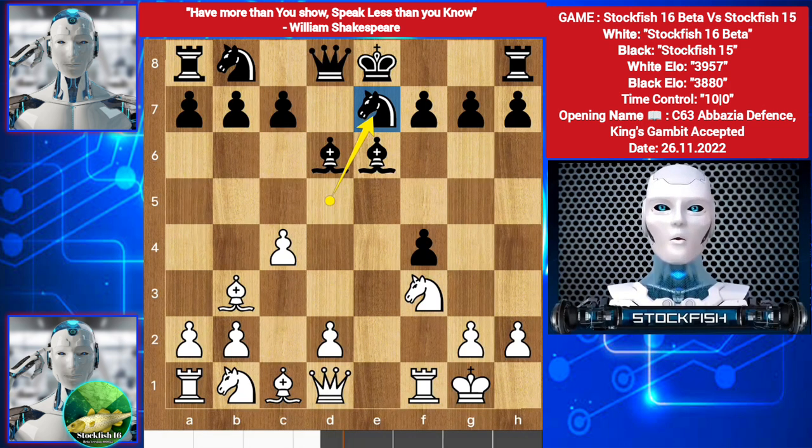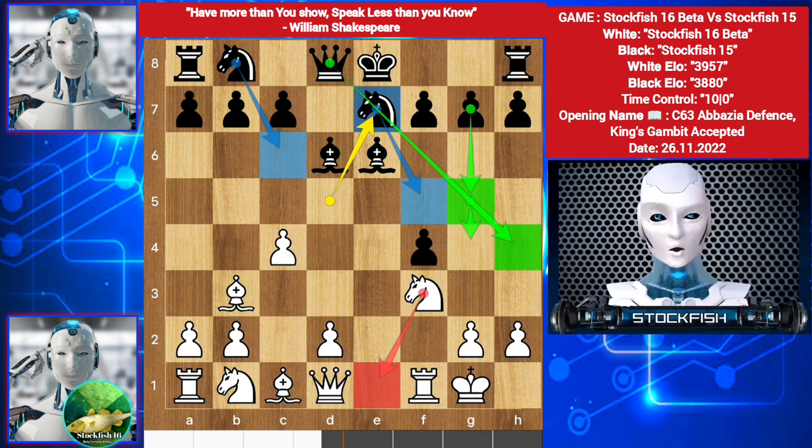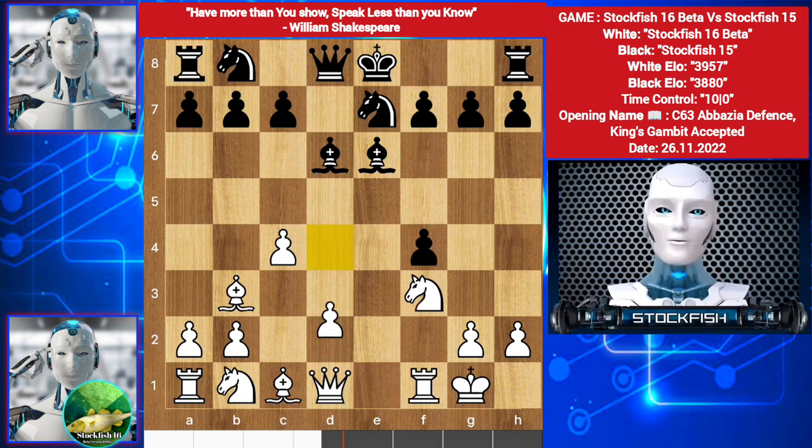His strategy is to play like this: Knight here, Knight c6, then the critical move g5, g4. If Knight back to his home, then Queen here, push the pawn, Bishop and Queen pressing on the pawn, and even Knight g3 is possible. So in this position, Stockfish 16 beta played d4, and we have Knight g6.